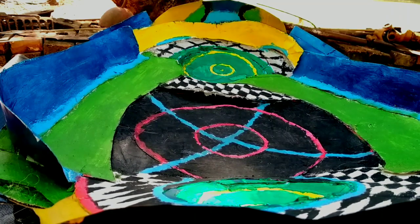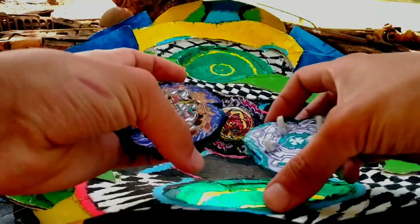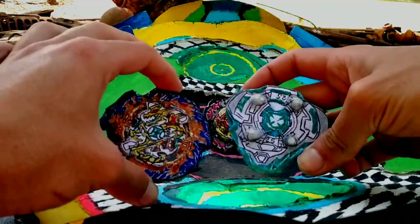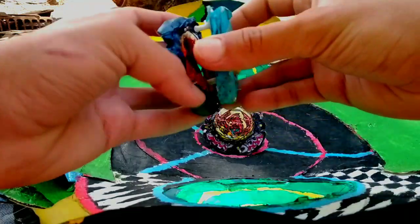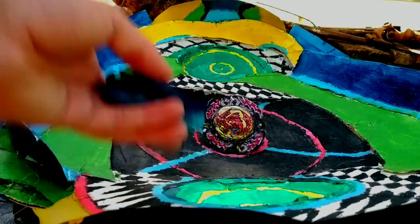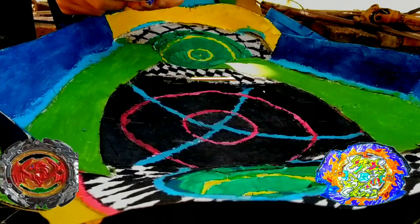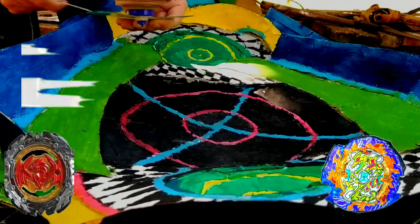Primeira batalha vai ser contra um Bay que gira para a direita, o Perfect Fenix, que é a junção da armadura do Dread Fenix com a base do Revive Fenix. Agora vamos colocar no modo de absorção de energia. Primeira batalha, 3, 2, 1, let it rip!